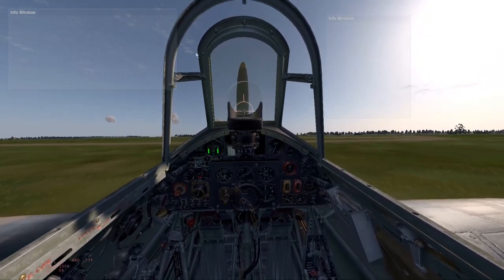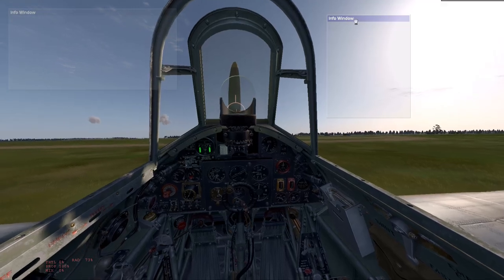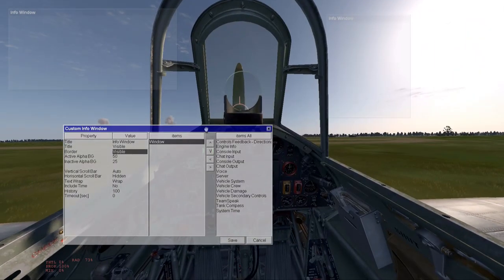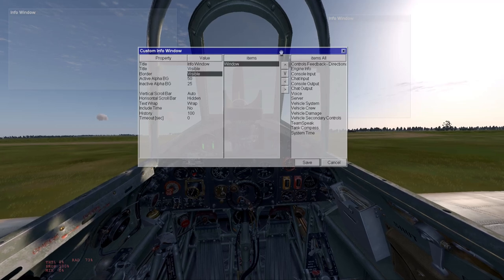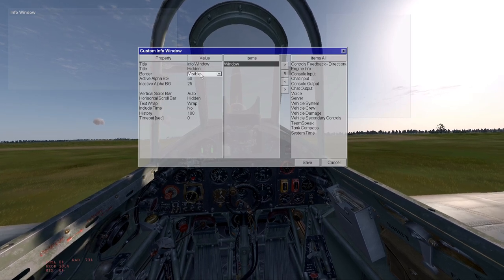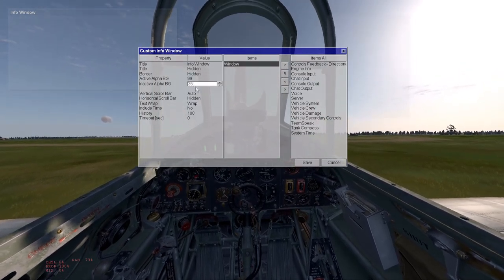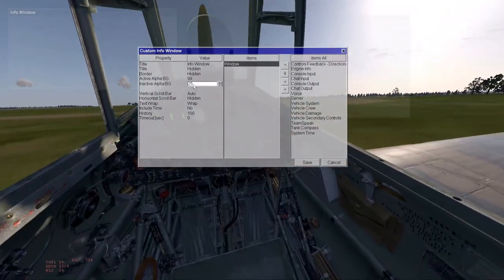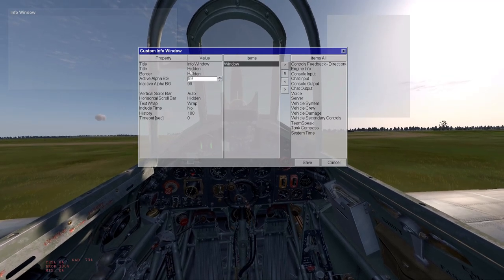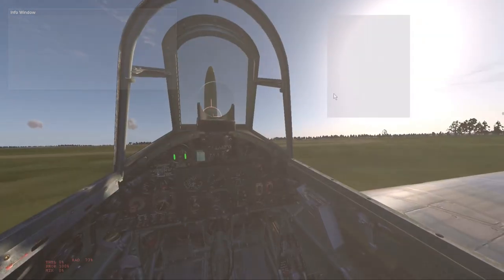If I want to edit a window — a big grey box — hold down the Alt key and click on it to make it active. Now I can right-click and customise it. This brings up a menu where I can customise the box. I'm going to make the title invisible, the border invisible, the active background 99%, and the inactive colour 99% as well. So now I've hidden the title, hidden the border, and both active and inactive colours are 99% — it's just become a grey box.